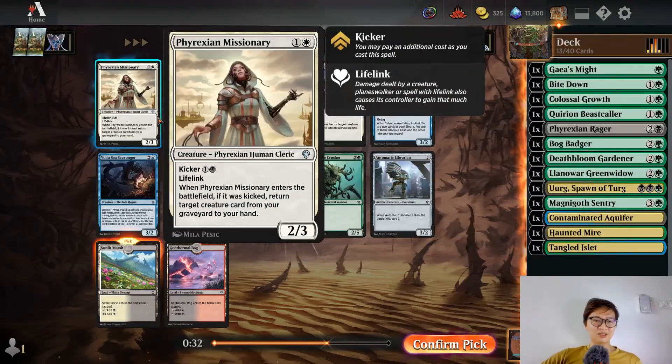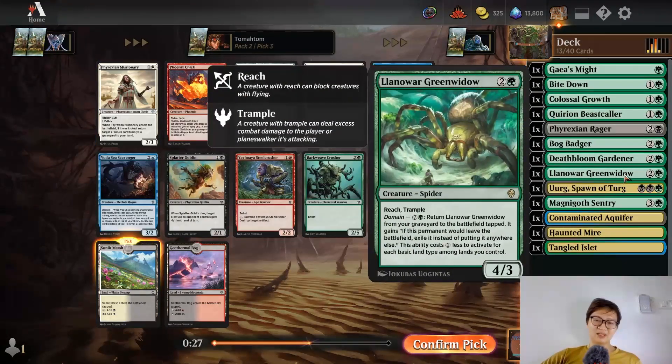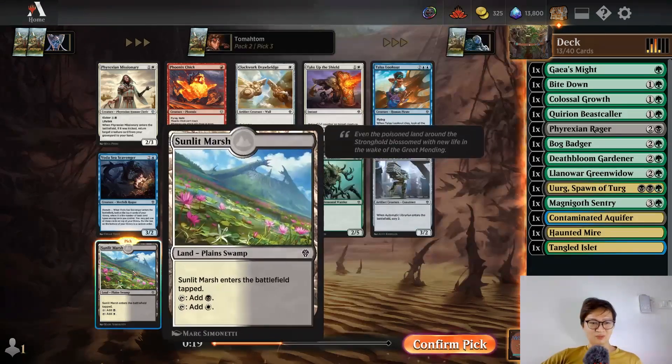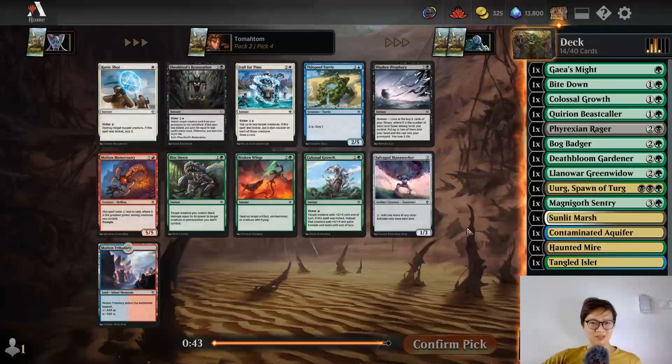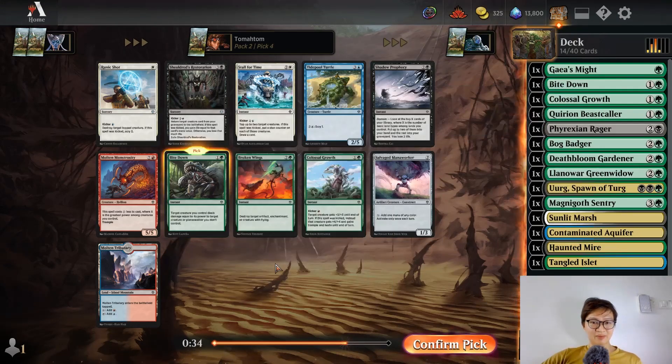I think with domain you shouldn't focus too much on the domain bonus being good — if the card is good without domain, just pick it. You should not pick a card that's only good with domain. Sometimes you get domain naturally, and that's good for you. I'm going to pick Sunlit Marsh. This three-mana draw-two instant is nice, but I think I'm picking Bite Down.